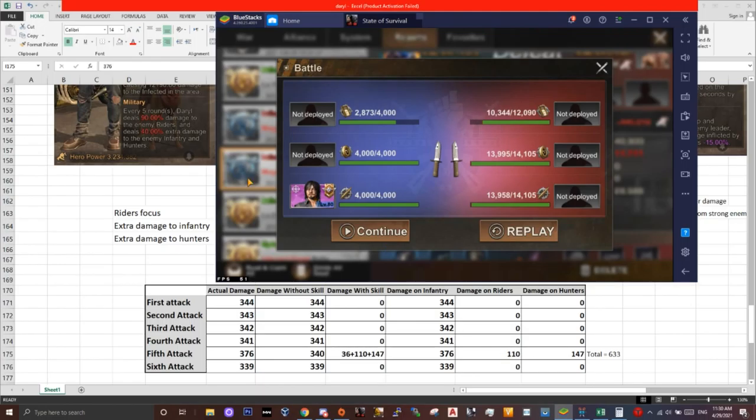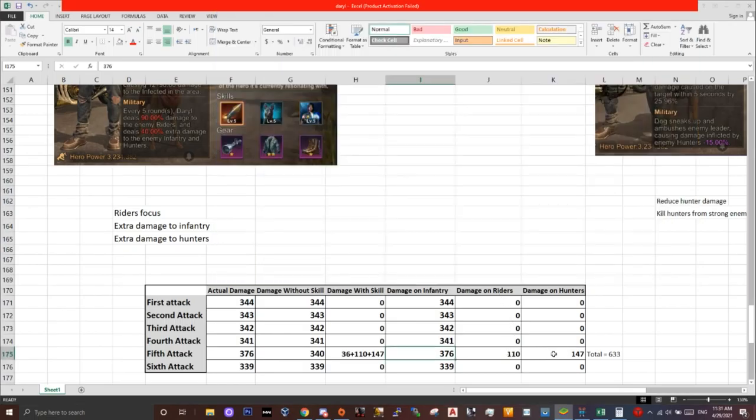Now you may be wondering why the numbers are so low. That's because only Daryl does the damage, which means the skill only works on Daryl's hunter damage and not the whole squad's damage. 90% of the hunter damage goes to riders, and 40% extra damage — which is the full damage of the hunters plus 40% — goes to infantry. This is why you have more damage on infantry than on riders.